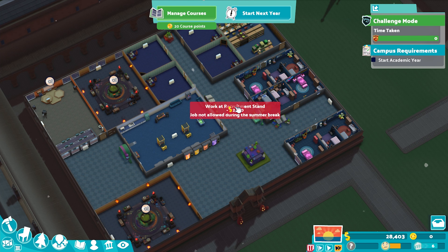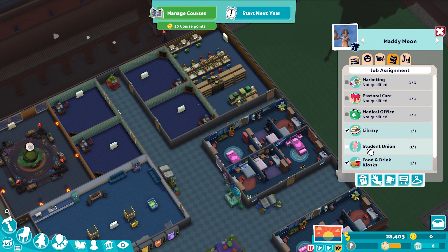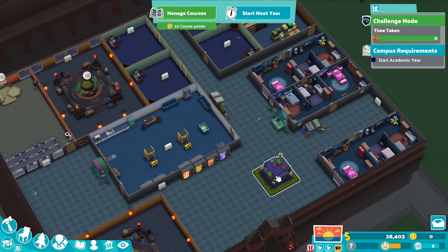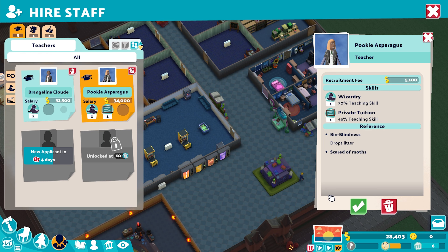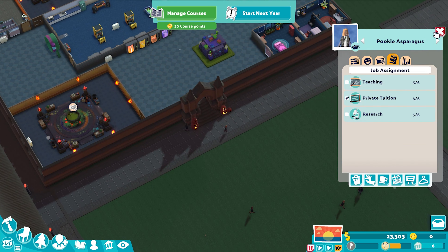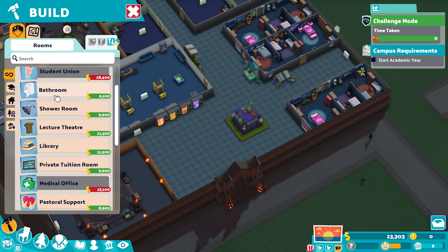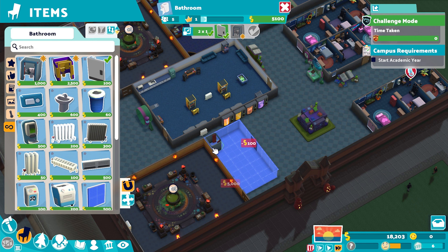Just waiting for an assistant — I wanted one trained in library, so that's really good. I just need to make sure they're not working in club recruitment — take that off. Let's start our academic year. Oh, that's a good teacher — we'll bring them in for private tuition and wizardry, working only in private tuition. So we've got 6 teachers working on campus right now: one teacher for each actual course plus the lecture theatre, and then our wonderful private tuition rooms, which are going to be the ones that really hold the key to completing this level as quickly as possible.